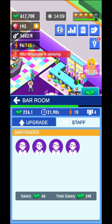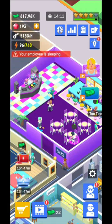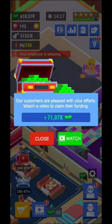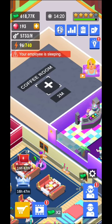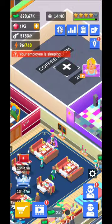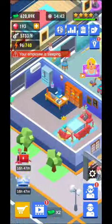This is the party room, and afterwards you'll be able to unlock the coffee room. There are also different ad offers for cash — watch them if you want. At the beginning you get quests with cash rewards, and later you get a lot of gemstones. Don't forget about the electricity.